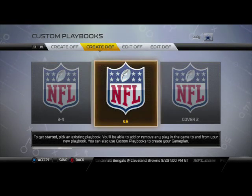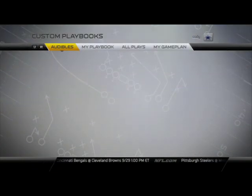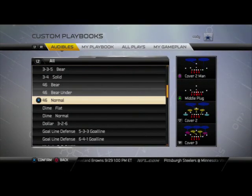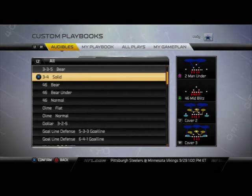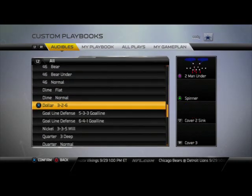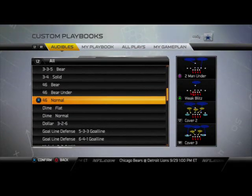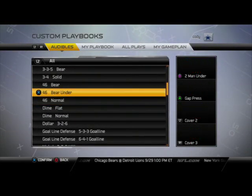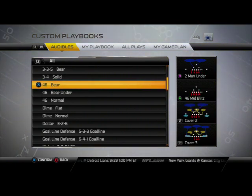Just be sure to remember that when choosing this playbook. It's certainly worth taking a look — formations like the dime flat, the dime normal, the nickel three-five-will, and the four-six bear are all good but none of them are great. The dollar three-six is a good formation, not great. Dime normal — good, not great. All these formations have weaknesses, but they do have strengths, and if you can scheme effectively out of this playbook you can find a really good defense.